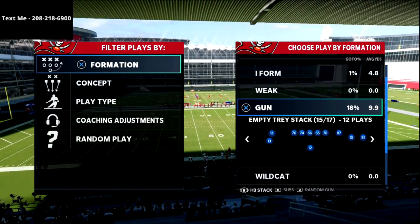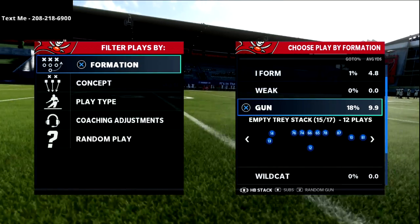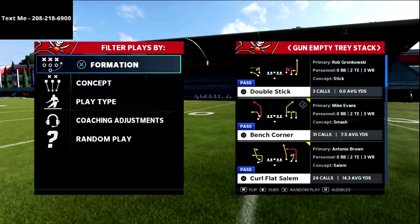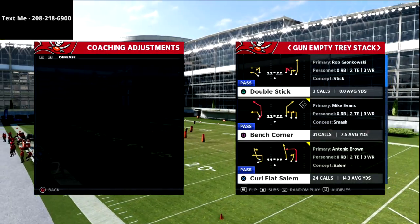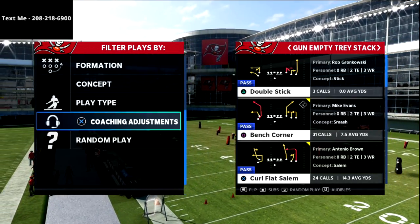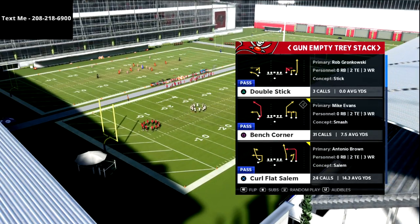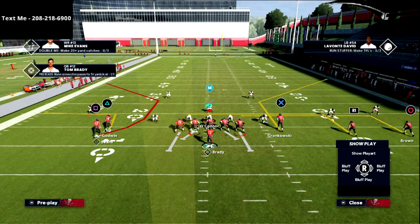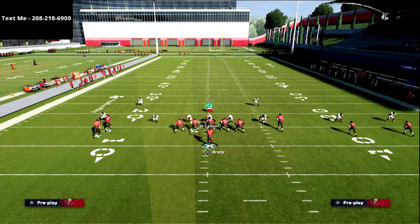I recorded this video and must have bumped something, so I'm going to do a rerun. I wanted to talk about this empty tray stack formation — the bench corner play. It's a great play. We're going to show you how you can manipulate the mike blitz 3 meta and absolutely torch it on the sideline on both sides of the field. No abilities needed, honestly you don't even need a hot route master for this one. In my personal opinion, this is the best passing concept in regs.